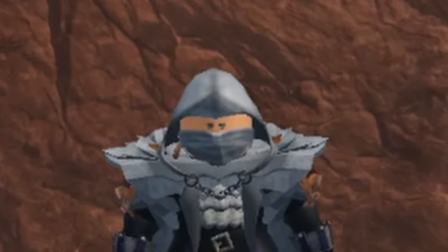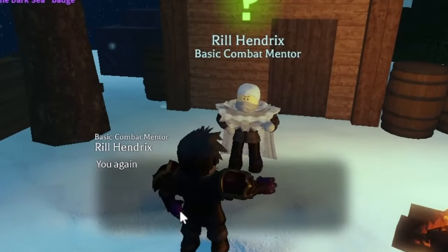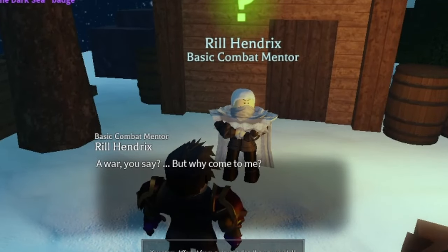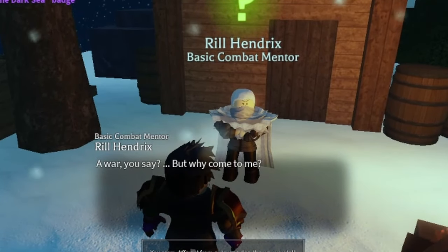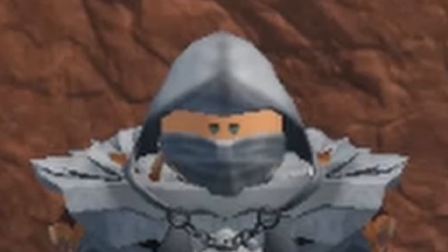The first thing you want to do is go to Weiss Summit and talk to Mr. Hendricks, also known as the basic fighting style NPC. This guy will give you a quest if you're level 120 and also awakened, to go and fight three criminals.